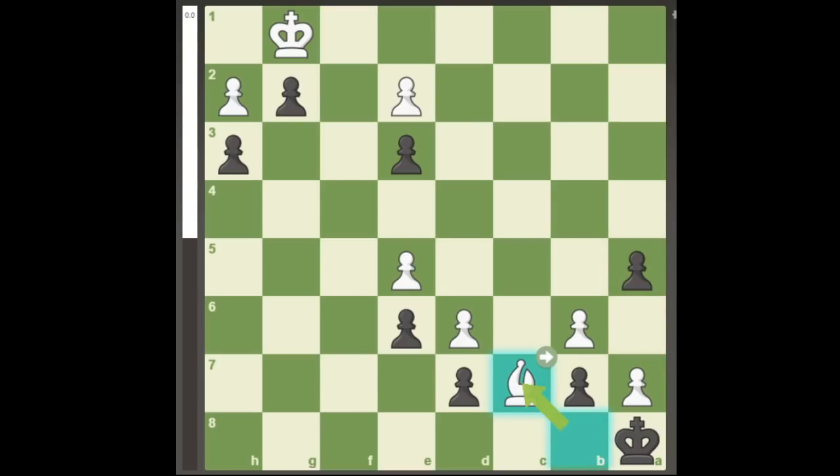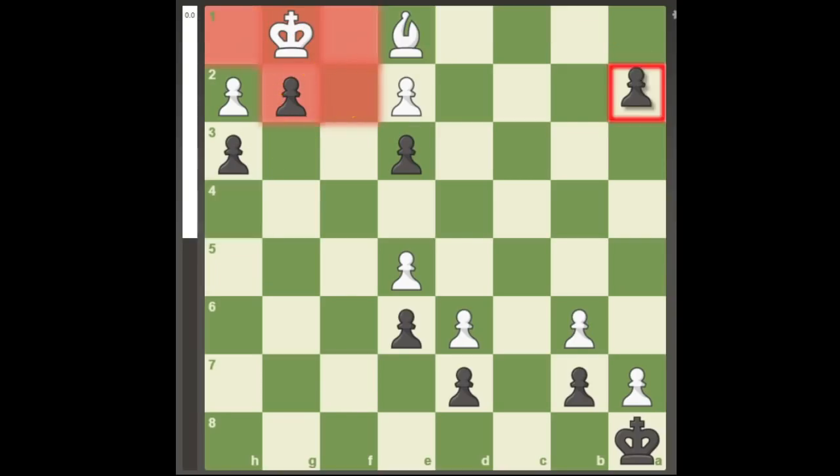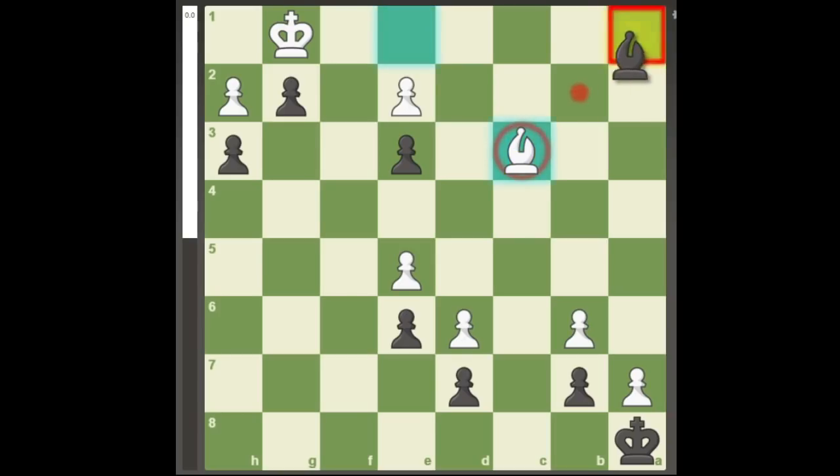black can start maneuvering the bishop to c7, d8, h4, and e1 just in time before promotion. If black makes a queen or rook, the game is stalemated. If black makes a bishop, white can trap black's bishop with bishop f3, and the next move will be a stalemate.